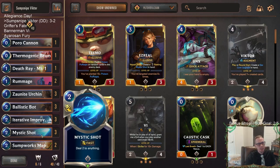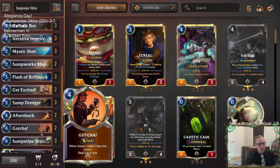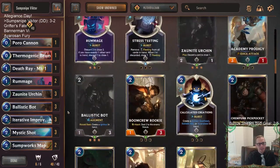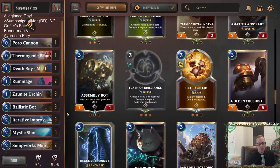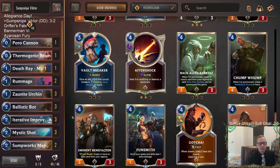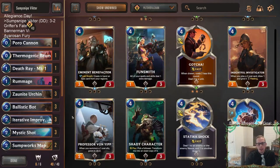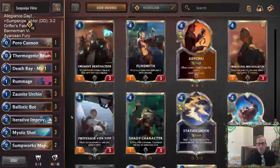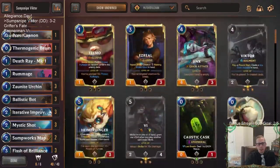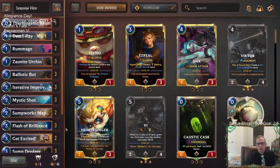Mistakes happen — nobody's perfect. The thing about mistakes is they're going to happen; you just try to watch for them, learn from them, and try not to make the same mistakes twice. I was very happy with our deck. We didn't do too much with Flash of Brilliance but I still like it in here — it has higher upside than something like Trail of Evidence.